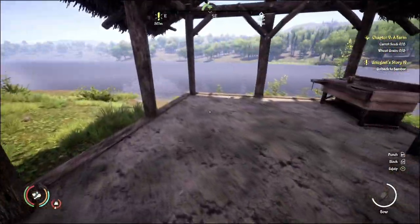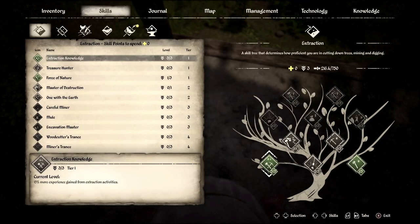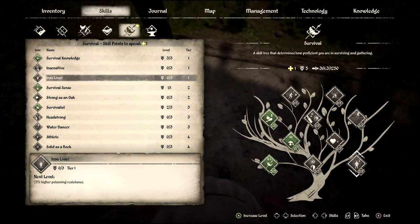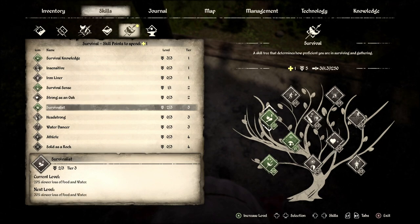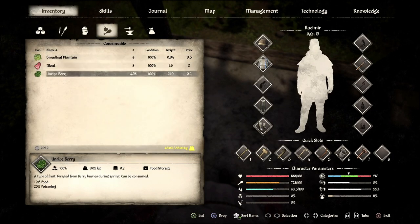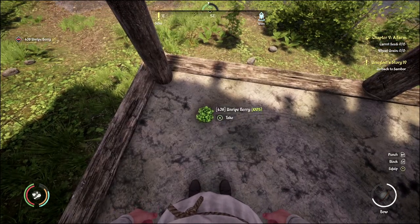Where do we want to leave these? I feel like there's room in here we don't even use, so maybe if we just drop them on the ground in here — hopefully they'll spoil in here. Survival knowledge — iron liver, high poisoning resistance. I don't think we really need that. 10% more health — that could come in handy. We'll put it into survivalist because that's probably the biggest help for us. Unripe berries — we have 438. That's pretty good. Let's drop all those right there and those will spoil eventually.